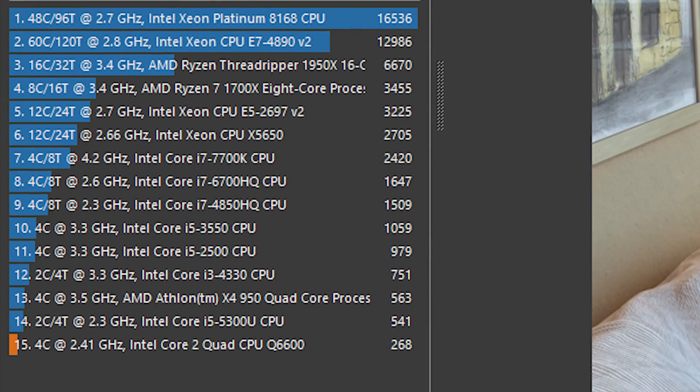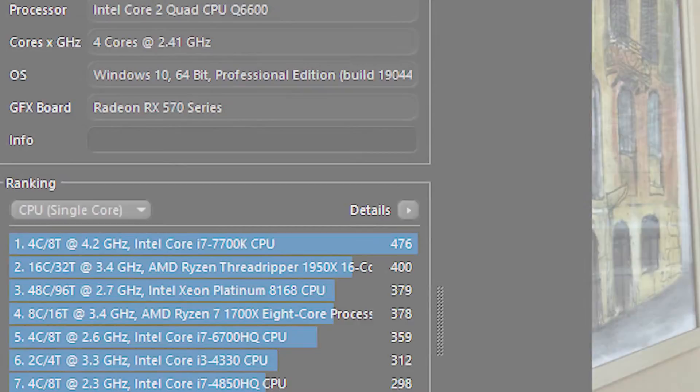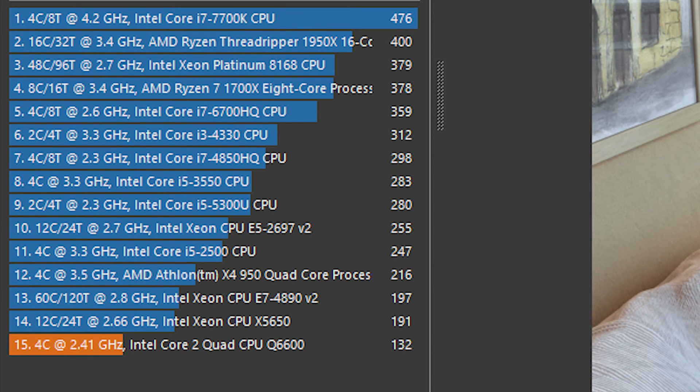Before the gaming benchmarks, I tested the CPU with Cinebench R20, and the results aren't really that good in any regard, the CPU falling behind even quite weak and old quad core CPUs. But considering that all of these CPUs are more recent than the Q6600, it's not that surprising.